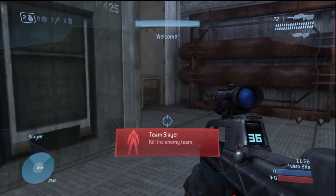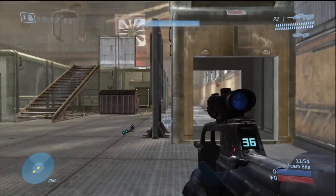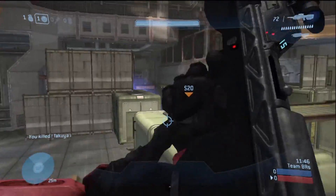What's up guys, looking at Foundry in Team Doubles. As you noticed, you can blow up those barrels from behind with a brute shot or with a frag grenade. I always do that in case those barrels screw me up.